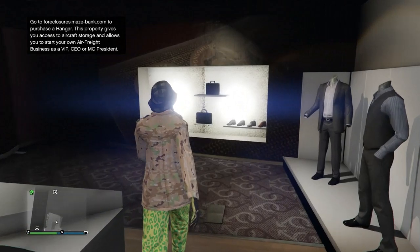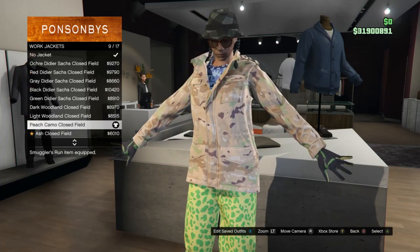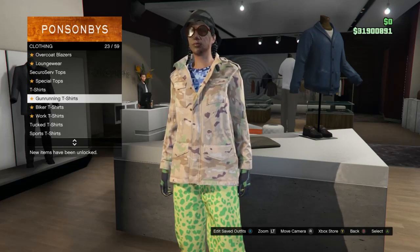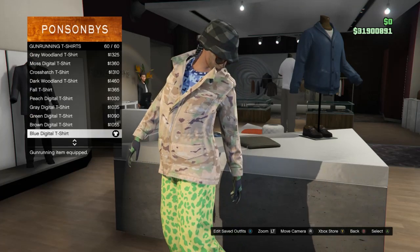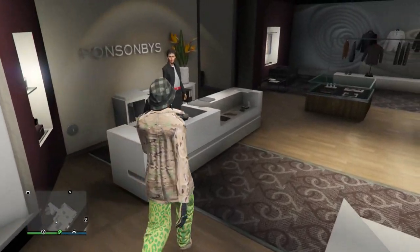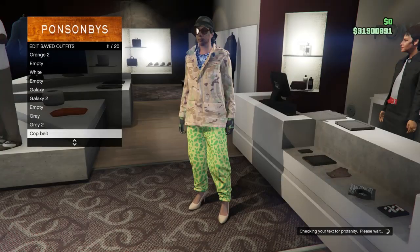For the third part of the gray outfit, head to tops, scroll to work jackets on slot 11, and buy the peach camo clothes field on slot 9. Back out, scroll to gun running t-shirts on slot 23, and equip the blue digital t-shirt on slot 60. Save this outfit on slot 11.